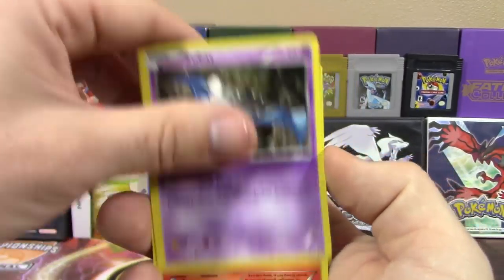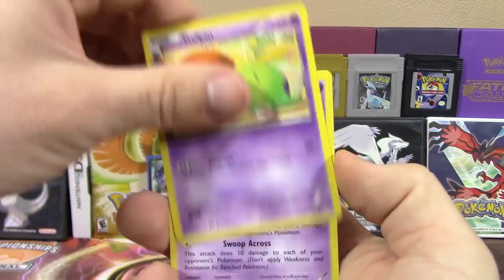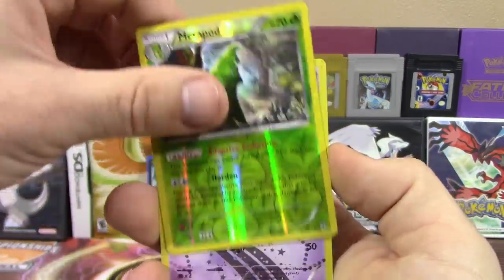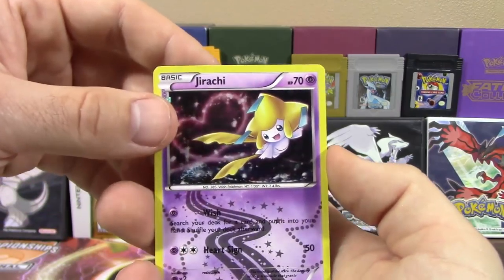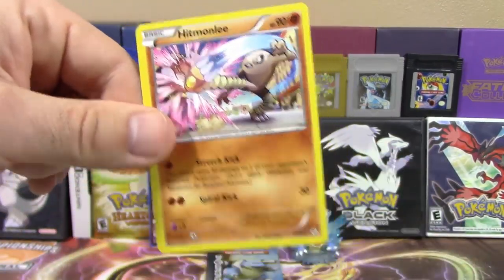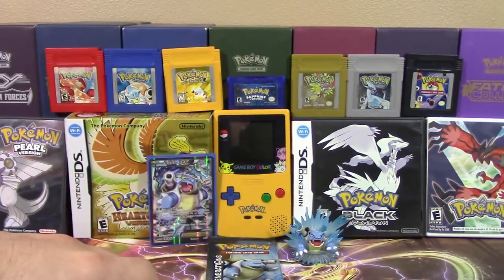Alright, so out of this first pack we've got a Rhyhorn, Zubat, Ponyta, Diglett, Gulpin, Golbat, Eevee Soda, Metapod as our reverse, a Jirachi from Radiant Collection, and a Hitmonlee as our regular rare. Nothing too good out of that so far, but we've got three more packs to go.